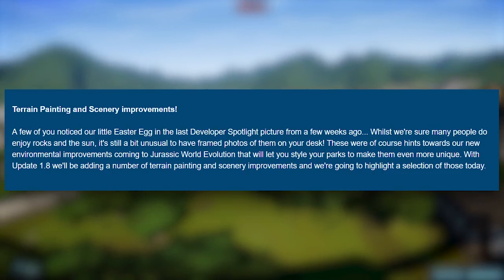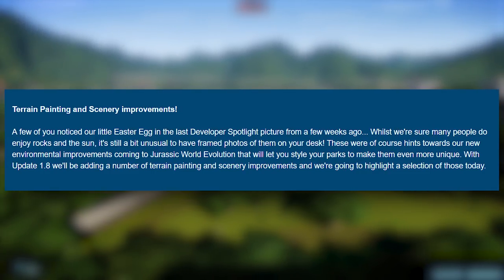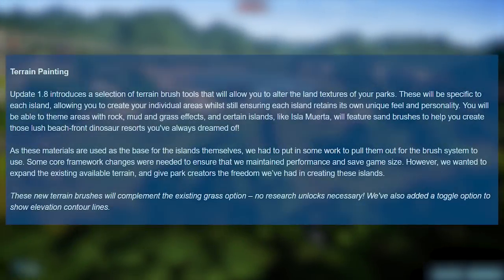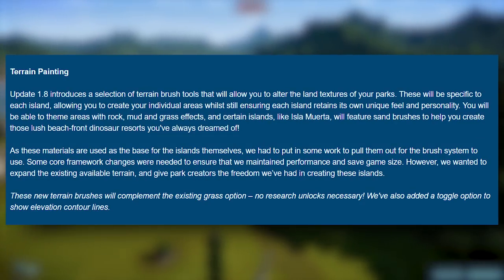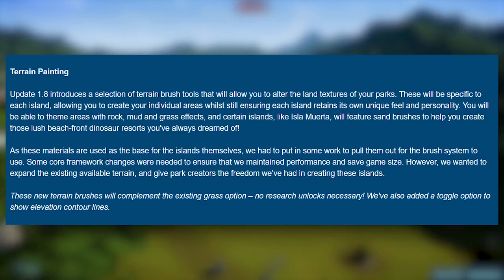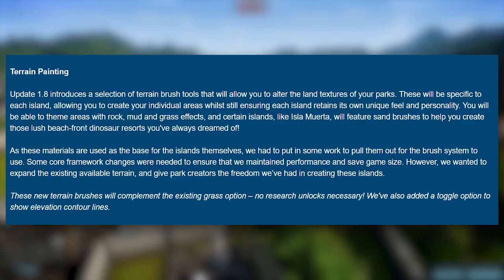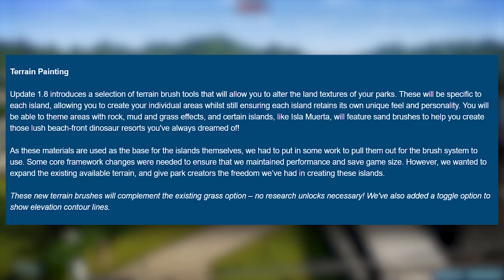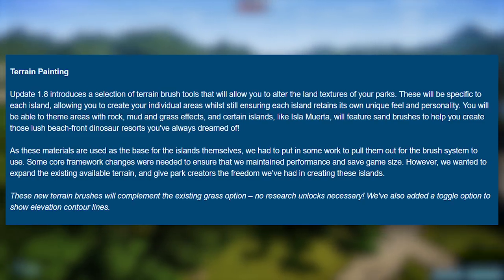'These were, of course, hints towards our new environmental improvements coming to Jurassic World Evolution that will let you style your parks to make them even more unique. With update 1.8, we'll be adding a number of terrain painting and scenery improvements, and we're going to highlight a selection of those today.' So moving on to the first one: terrain painting.